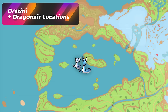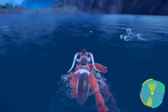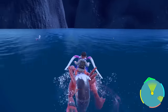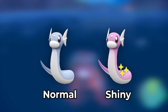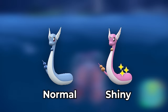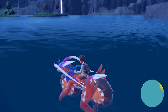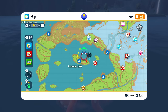For Dratini and Dragonair, Lake Cascarrafa is a good spot, but the problem is you're going to bump into Tatsugiri too. If you want to do a double hunt with Dratini, Dragonair, and Tatsugiri, this might be the spot for you. There are other better spots, but Lake Cascarrafa is fine if you want to do a dual hunt — just go anywhere around the lake and you'll find Dratinis and Dragonairs everywhere.